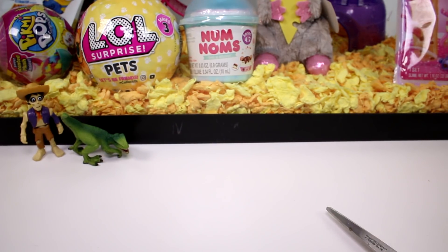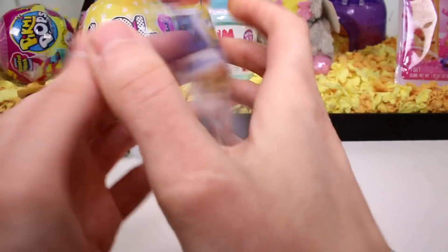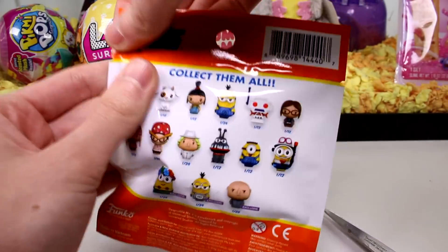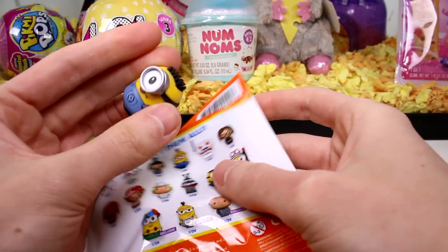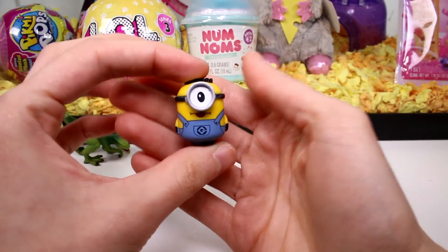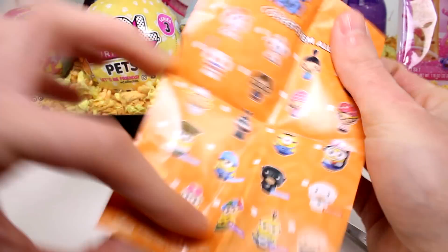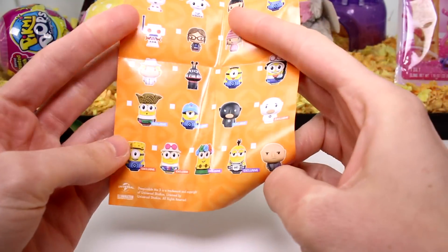Okay, let's open the Pint Size Heroes Despicable Me 3. These are the exclusives — these are the three exclusives you could possibly find inside. Honestly I love the Unigoat and the animal ones. Fluffy's cool, but we got a minion. Oh, this is the one-in-twelve chance one! These are so cool. And we do have a little checklist here — these are all of the different sets of exclusives you can find at different stores.